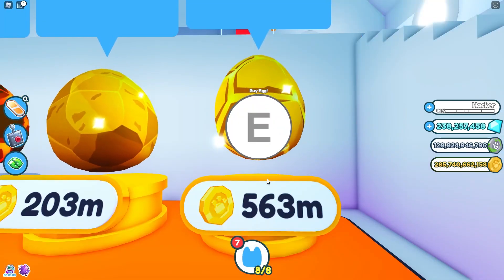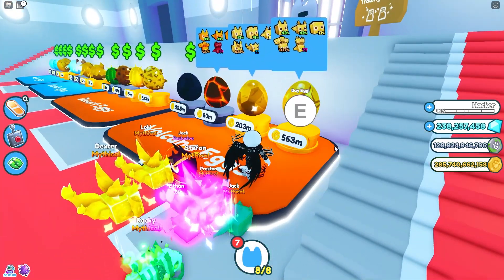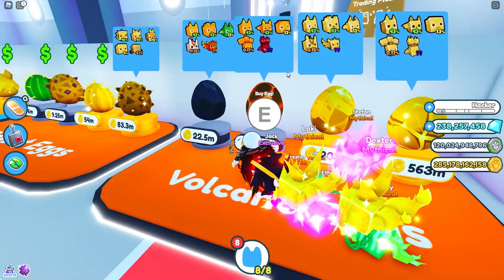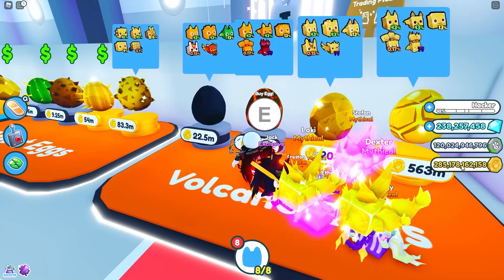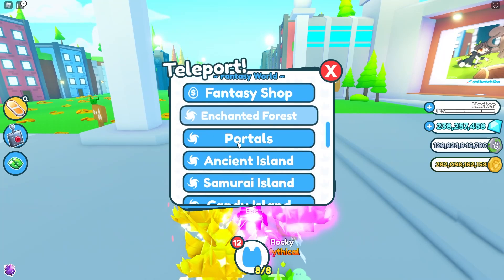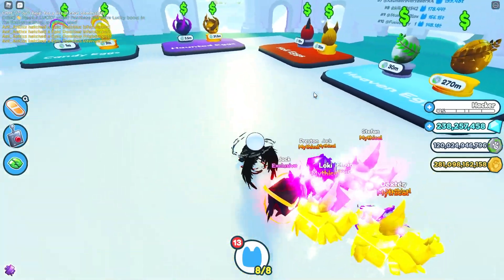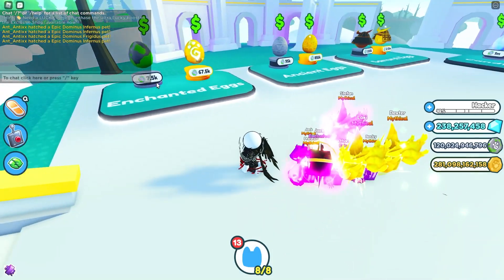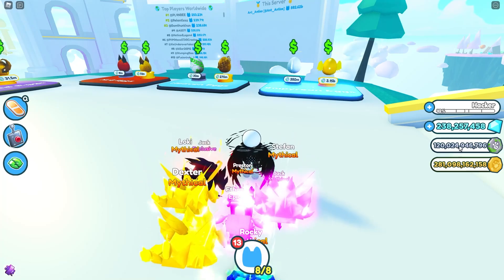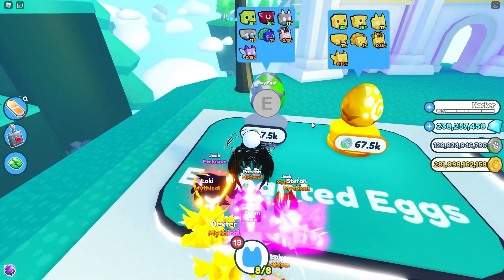We're just going to teleport over to the fantasy shop and try to get some decent eggs. This is more like it — holy jeez, this is a lot more expensive. So what I'm going to do is work from this 7.5k one all the way around to this 3.15 billion one. As you can see, I've done a little bit of grinding — not the most amazing amount, but a fair bit. Let's get this 7.5k one. And we are going to get a froggy — it was the 38% one. Did we really have to get that?